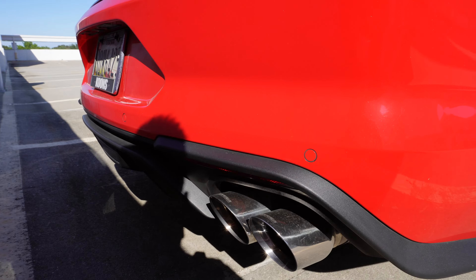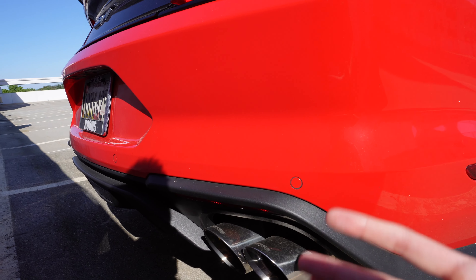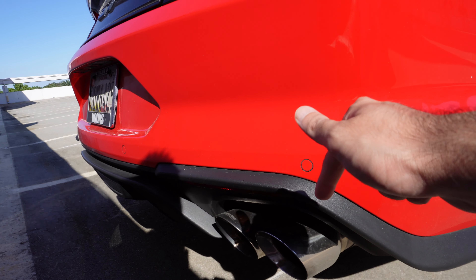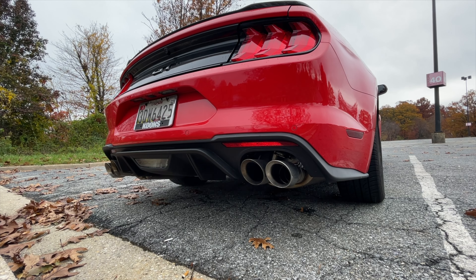The first mod I got on my 2019 Mustang GT was the Corsa Extremes exhaust. If you own a Mustang with a V8, you have to get an exhaust to make it sound good. I'll post some clips so you can hear how good it sounds on this Coyote V8. Even though I had the active exhaust which in track mode was pretty loud, it's a muscle car — who doesn't want it louder? That was one of the first mods we did on this channel.